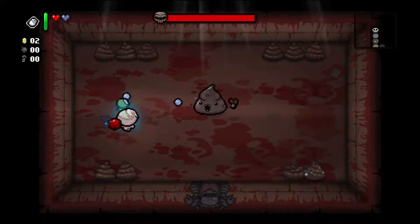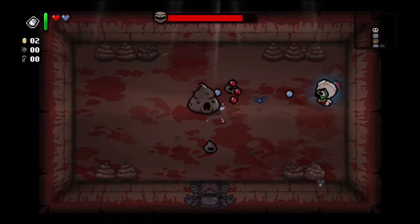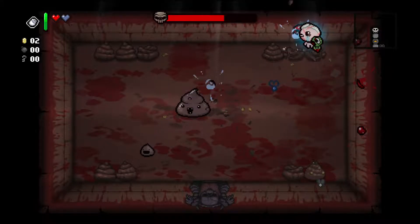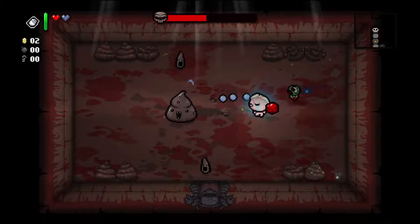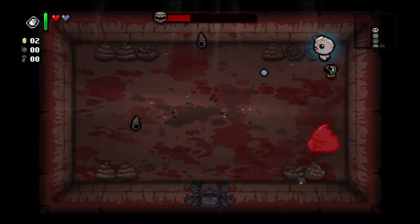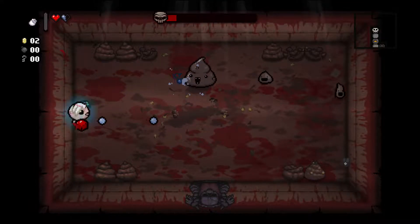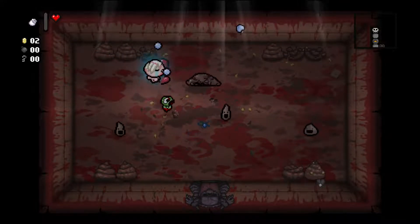We're already at our boss - Dingle! So if we're careful here, we can use our Unicorn Stump when we get ourselves caught. Dodging his charges are going to be kind of tough. Cube of Meat saved us there. We're going to use a Stump here and try to get some damage in. Didn't quite work out. I really thought we were going to get out of here without taking damage, and now I took a second hit too. So close!